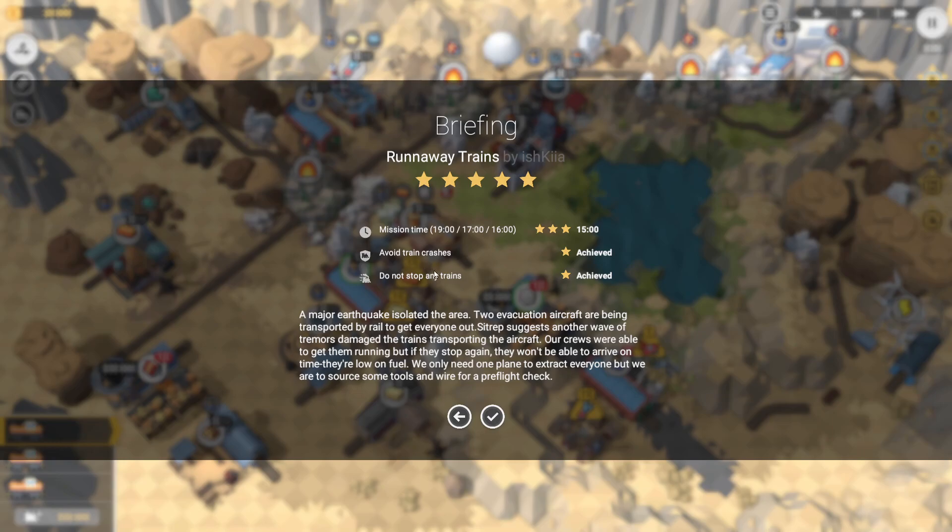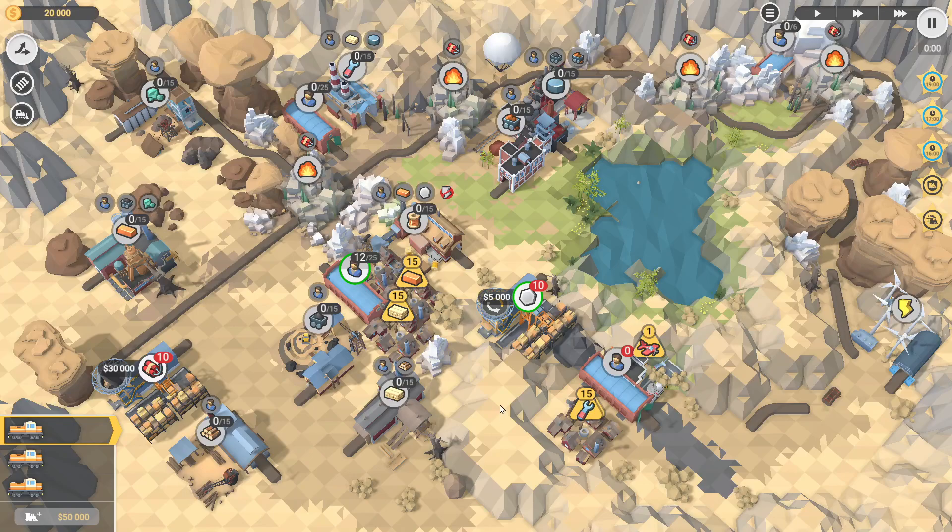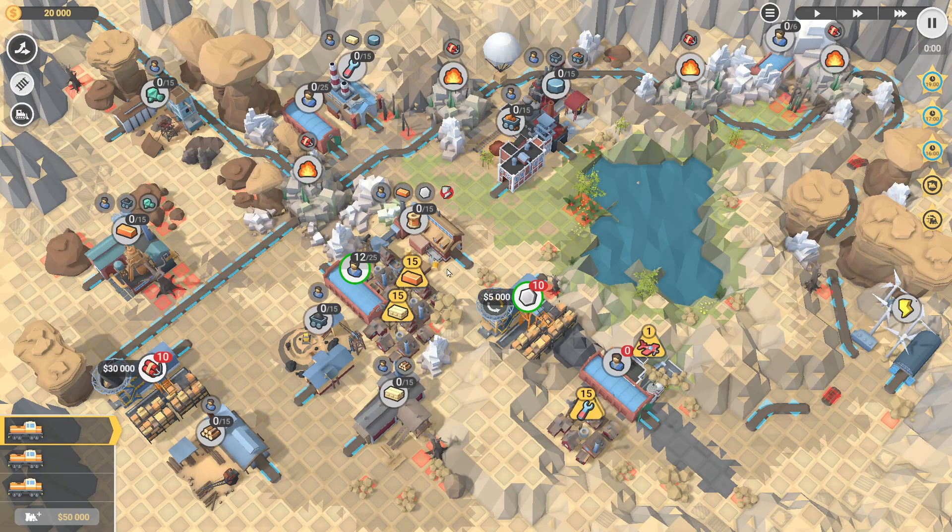So 16 minutes, we have to avoid train crashes and we can't stop any trains. We have workers here that want boards and this guy wants copper ingots. Over here we have this guy who wants tools and wires and the plane. The tools need the boards and the wire needs the ingots. So the two things this guy needs, someone else needs as an ingredient — so we probably want to do those builds first.